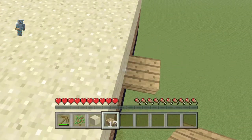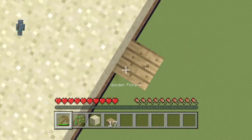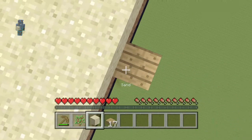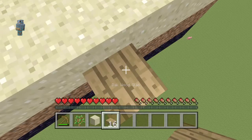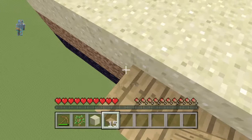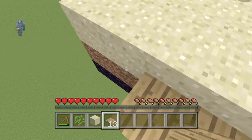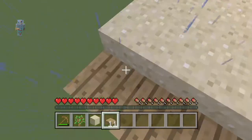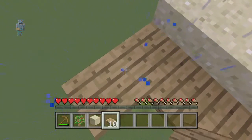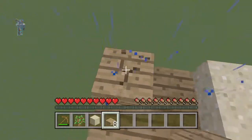I think it's the bottom slab mobs can't spawn on. I'm gonna try to make a platform — if I fall off I lose all my stuff. Of course it has to rain every single time I try to record. I hate the rain, well I'm used to it living in England.